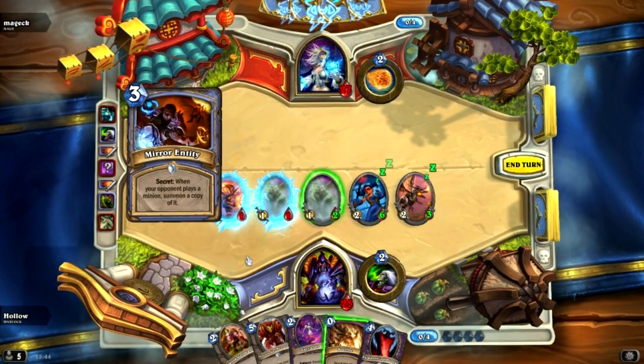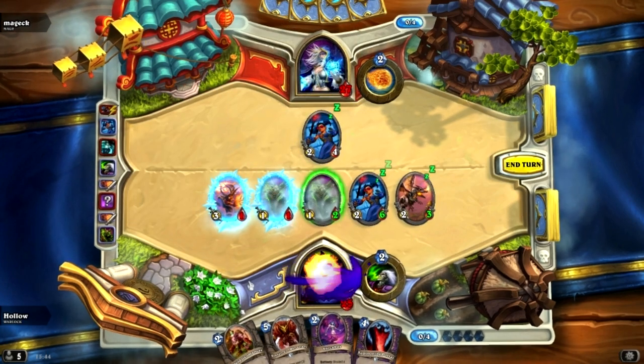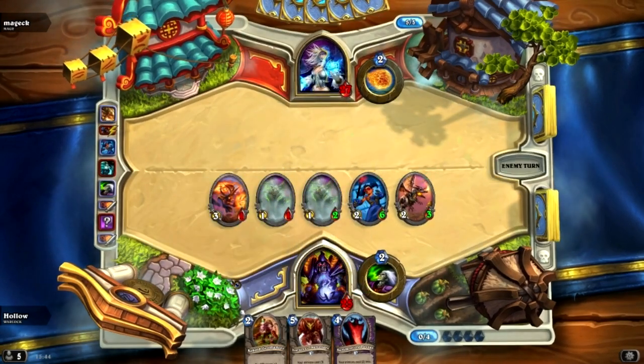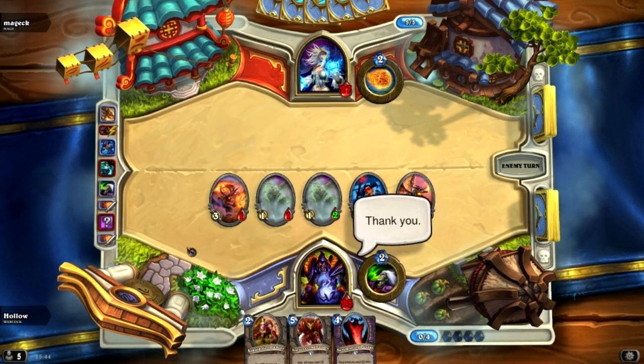We give him one of those and it's just a 2-4. I just happen to be able to deal with that very well with a 4-damage Soul Fire — I lose the Succubus, and that is perfect. That right there is exactly what I wanted to lose.